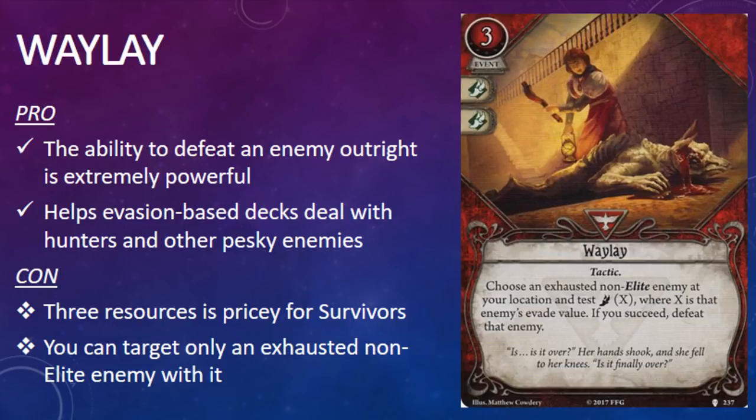Now, Waylay is not perfect, of course. It costs 3 resources, which is a little on the pricey side, especially for survivors. It works only on non-elite enemies, and that enemy must be exhausted, which means you'll probably need to take an action to evade it first. Still, taking 2 actions to defeat an enemy isn't that bad, considering it could take just as many, if not more, fight actions to accomplish the same thing. I should also mention that Waylay has the Tactic trait, which means it is a card that Mark Harrigan can include in his deck. However, Mark Harrigan's agility isn't that great, so he's probably better off killing enemies the old-fashioned way.